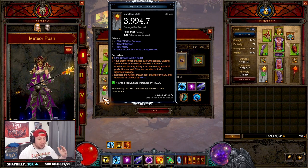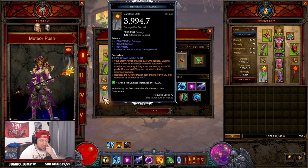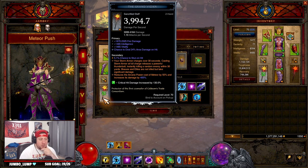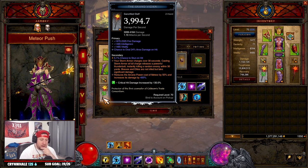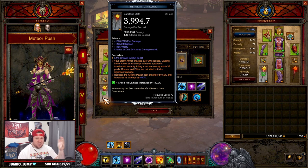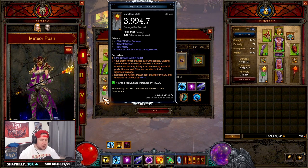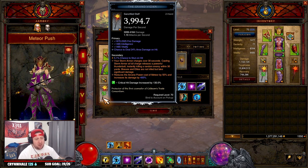Everything in this build is going to revolve around casting our meteors. The Angelic Crucible power we have is the Storm Armor one — every 30 seconds it casts a Storm Armor lightning strike to kill an enemy. This is the best one to put on here. In the PTR this was completely busted; people would swap between Storm Armor and Energy Armor or Ice Armor and lightning strike everything, clearing GR 150s extremely fast. But they nerfed it, so this is the power we're going with.